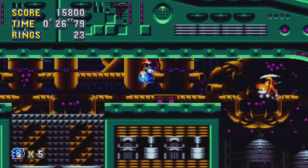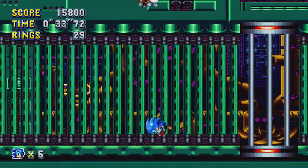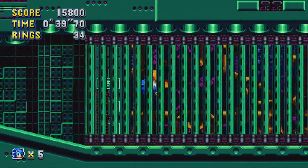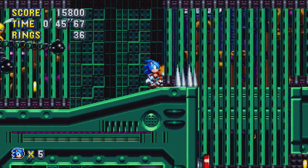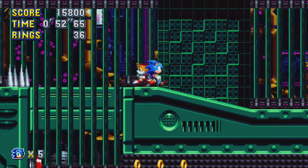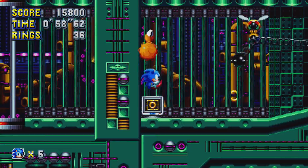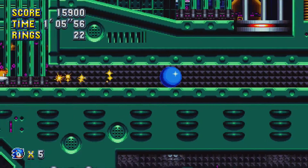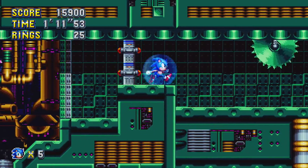I guess this thing will pop me up in the air. Yes it will. How do you get back there with all those rings? That's how. So that little spinner thing mixes you from the foreground to the background. And I guess this thing will bring us back. So I think what we have to do here is get over here and get these rings. Well that was kind of a waste, wasn't it guys?